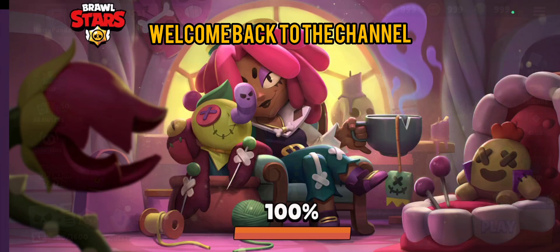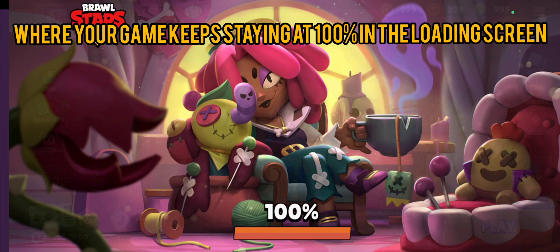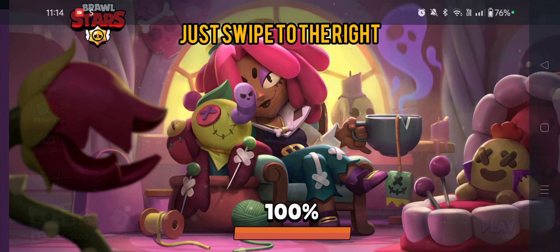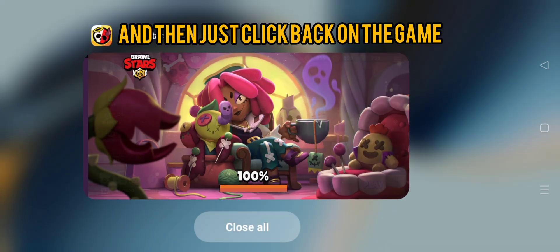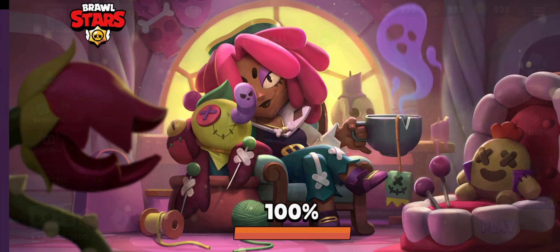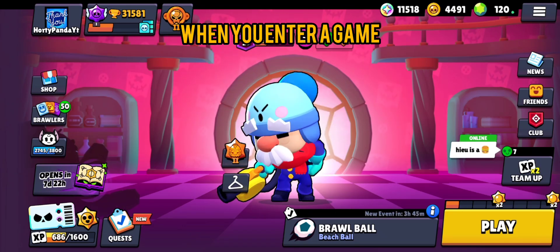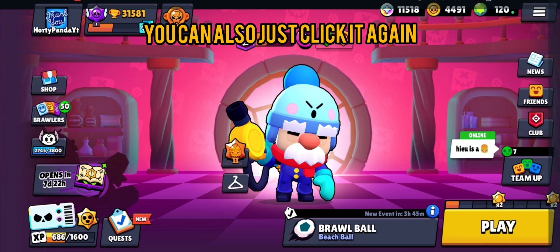Welcome back to the channel. If you have this glitch where your game keeps staying at 100% in the loading screen, I've got an easy fix for you. Just swipe to the right — or whatever phone you're on — and minimize the game, then click back on the game. This glitch usually happens when you enter a game and it stops at 100% and doesn't go in. You can also just click it again.